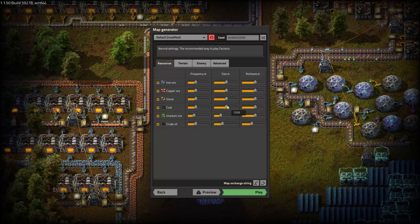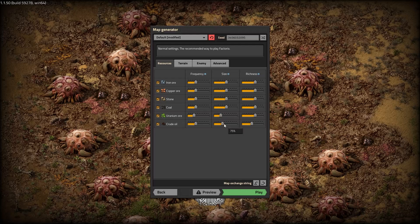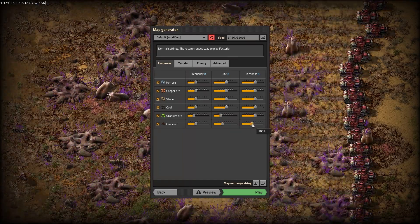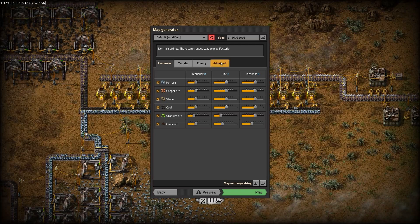The sizes of these went up by one tick. Uranium went down to 50% on the size, so it's going to be tiny patches of uranium, slightly smaller patches of crude, standard amounts on crude. The richness is up by 50% on the other four or five ore types.